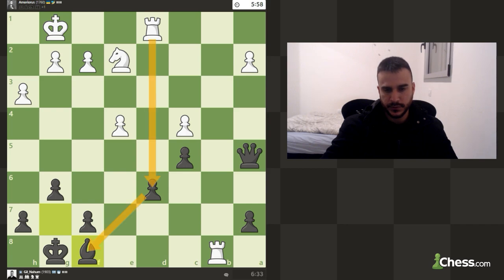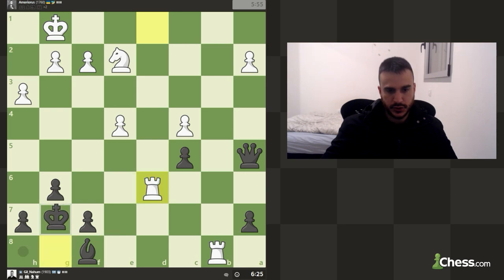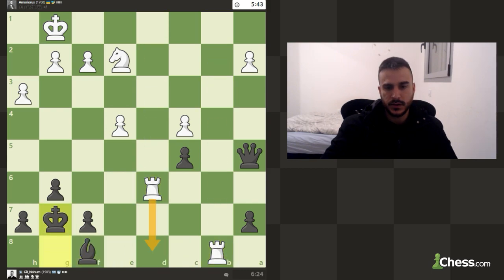It looks like he's trying to go for checkmate maybe. We cannot really take because we are pinned — we must play king g7. We don't want to lose this bishop of course. It's actually an interesting decision to exchange the queens for two rooks. So for now we've got a queen and a bishop against two rooks and a knight. But if we're able to clean one or two pawns and go for a promotion, I think we are going to be better.